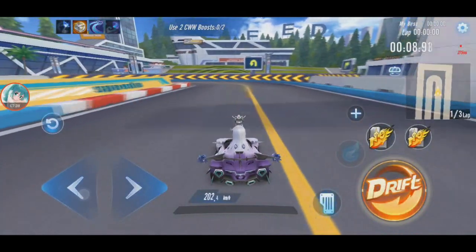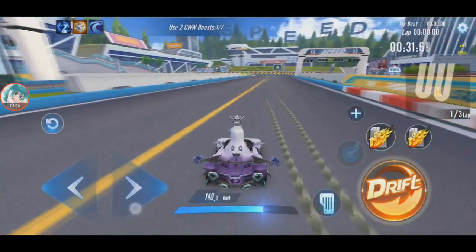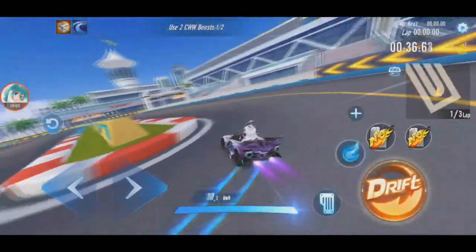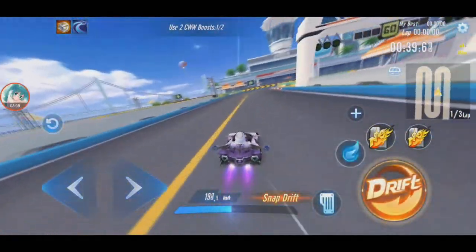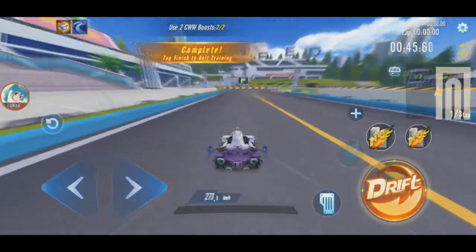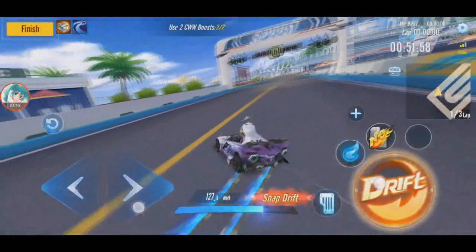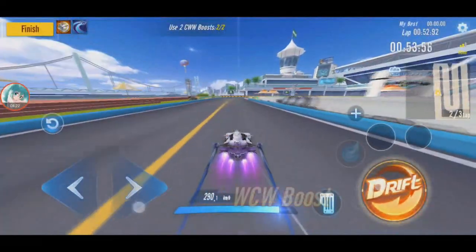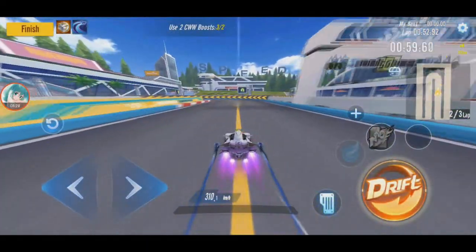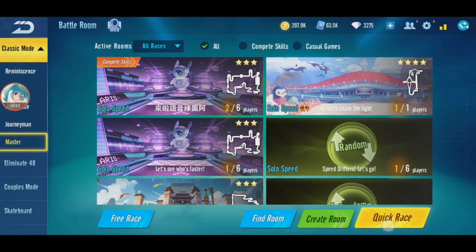Normal speed is 201.3, double boost is 241.3, CWW is 306.1, WCW is 290.1 — yeah, 290.1. WCW is 310.1. Alright, this should be the same as normal War Song, so let's play in quick race.